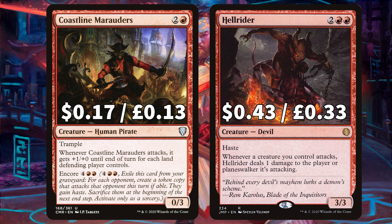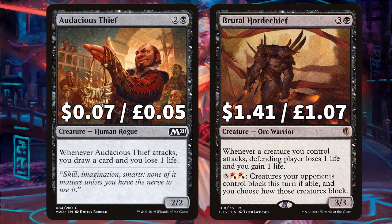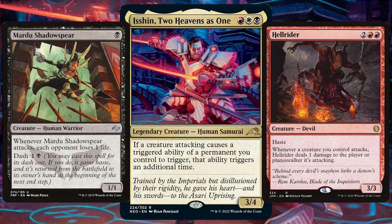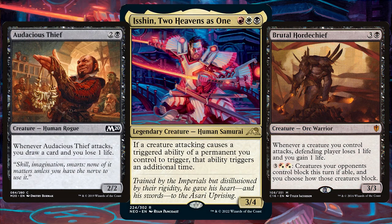Hellrider, the hasty devil, says whenever a creature you control attacks, Hellrider deals 1 damage to the defending player. Audacious Thief says when it attacks, you draw a card and lose a life. Brutal Horde Chief says whenever a creature you control attacks, the defending player loses 1 life and you gain 1 life, plus you have the option to pay and force creatures your opponents control to block this turn if able, with you choosing how those creatures block. All of these creatures are so good with Isshin because all those triggers will hit an extra time, easily giving you good control of the board.